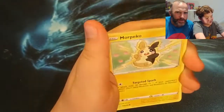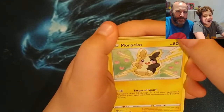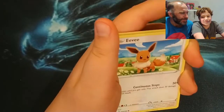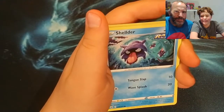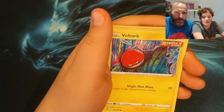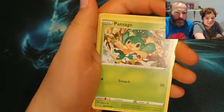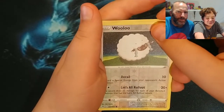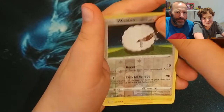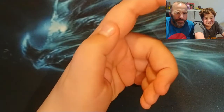Cards from this pack: Dancer, Tangrowth, more Peko, Jolteon. Shower — I don't think we have that, nope. Rapid Strike Shoulder, Single Strike — yeah, we have that. And Wooloo! Nice. Zangoose — nice.